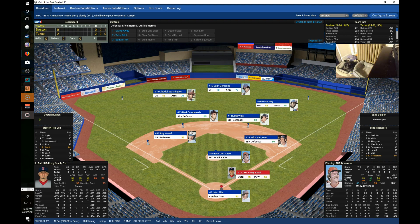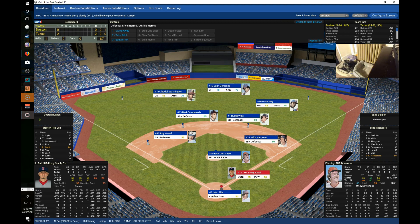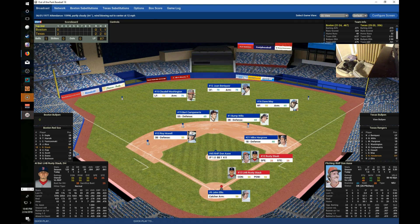Rusty Staub leads off the Red Sox second, the DH hitting .298 on the season with three homers and 20 RBIs and a .393 on-base percentage. He takes a pitch on a 1-0 count and then hits a base hit to start the inning. A good start for the Red Sox second as Staub gets on with a leadoff single.